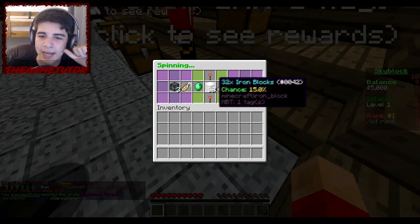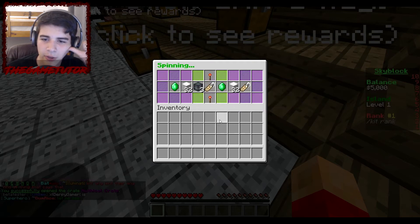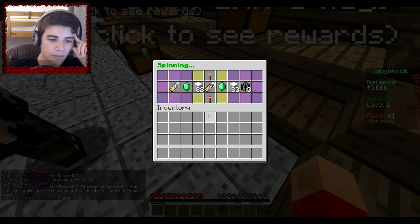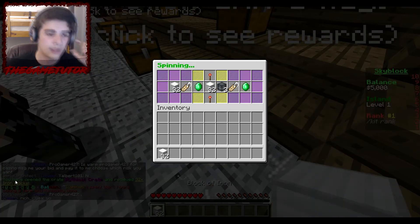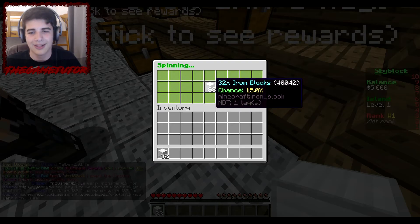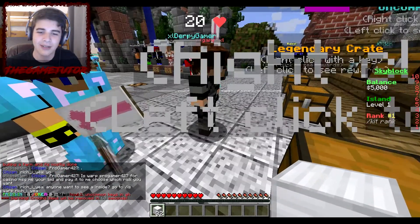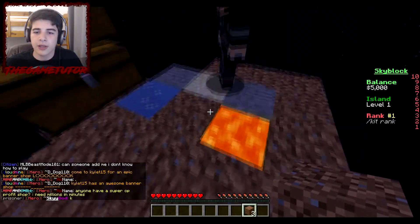We can get money, name tags, spawners — you can see in the chat when I type anything, I have an entitled Ariel or name. Wow, I got iron blocks! Architect! What? Yeah, I got iron blocks.